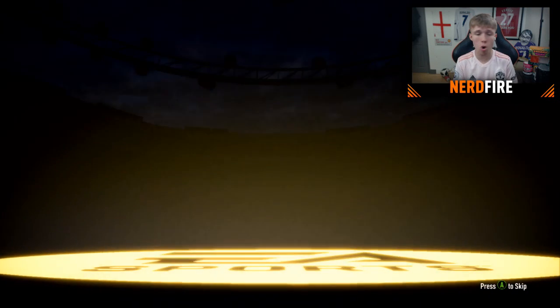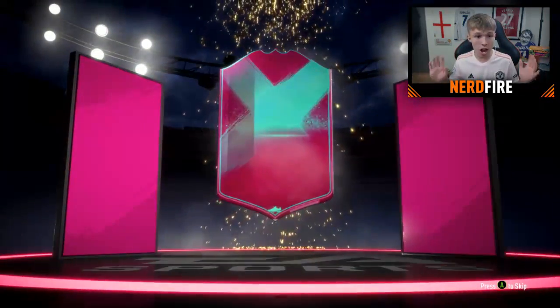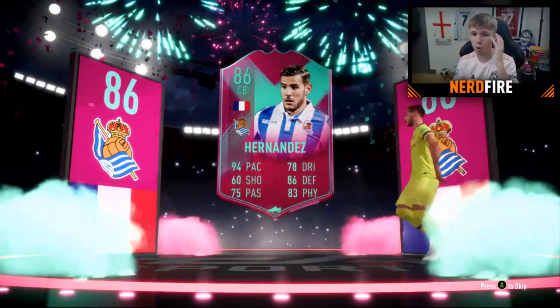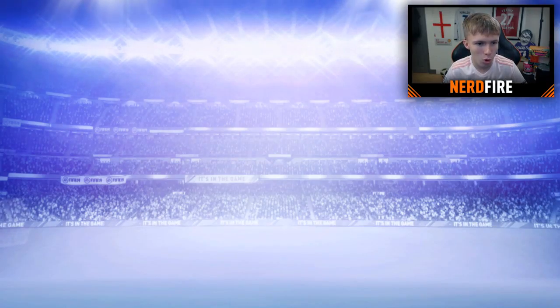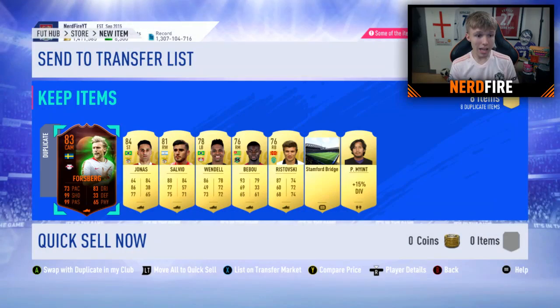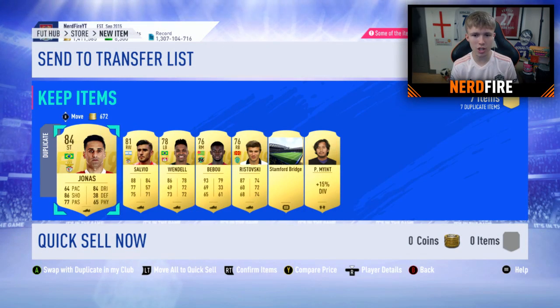Walkout in the first mega pack! It's a birthday card - French centre-back. It's Theo Hernandez - 94 pace centre-back, very nice card worth about 80,000 coins. And we got a duplicate Scream Forsberg as well. Two walkouts in the first pack - discarding the rest and on to pack number two.